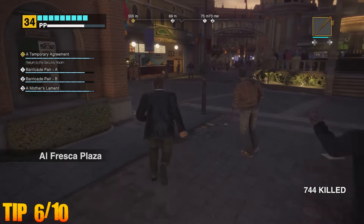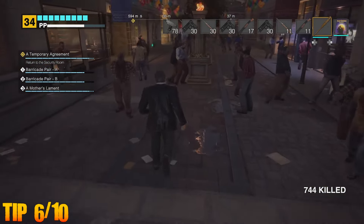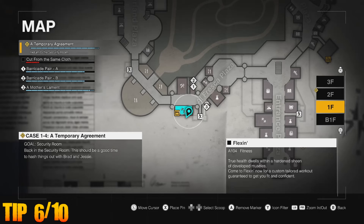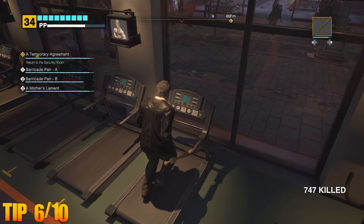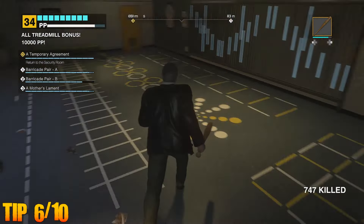Speaking of prestige points, there are more ways to earn them other than just killing zombies, escorting survivors, and taking pictures. Interacting with the environment can also unlock secretly hidden points. For example, in the Alfresco Plaza in the southern districts of the mall, there's a gymnasium called Flex. Gaining access, Frank can utilise equipment such as the treadmill and punching bags to gain additional PP. Using all types of equipment will also grant bonus points.